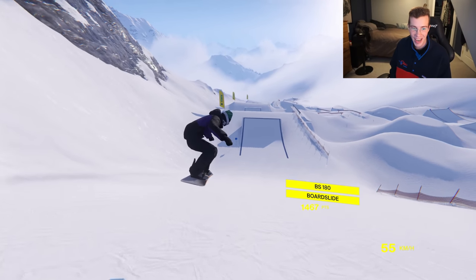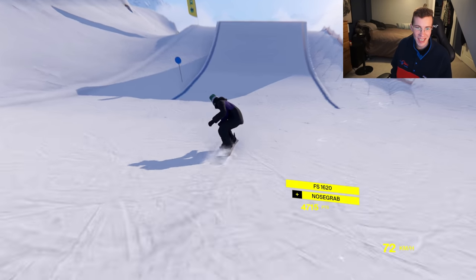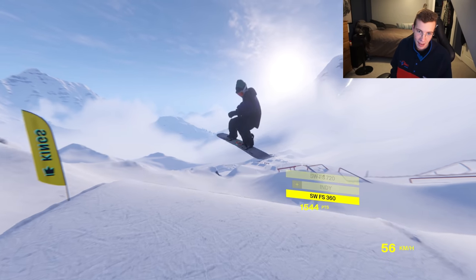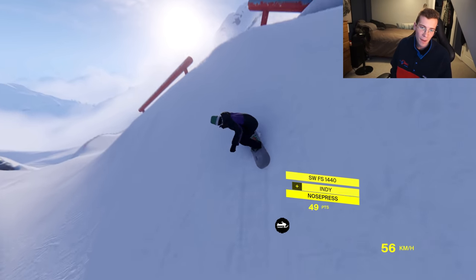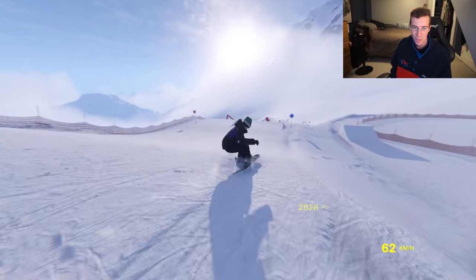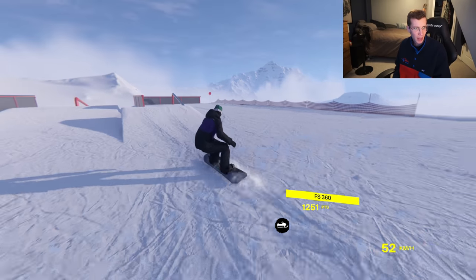Nice little lipstick 270 up. Oh, the C-bar back lip — catching it. Can we get an 1800? I want it so bad — going 1620, 180 off of an 1800, not getting a proper set on that next kicker. We got another one coming up — frontside 18, come on! So close. Butter 450 onto the lipstick, pulls out forward coming in switch. Completely missing the lipstick.